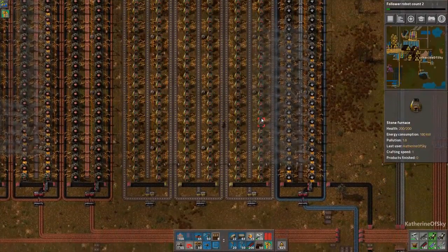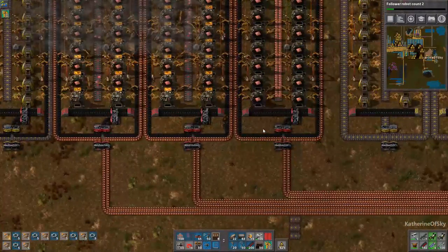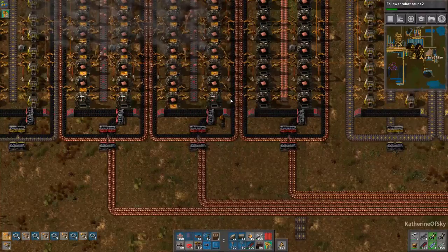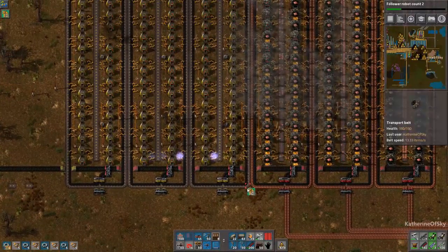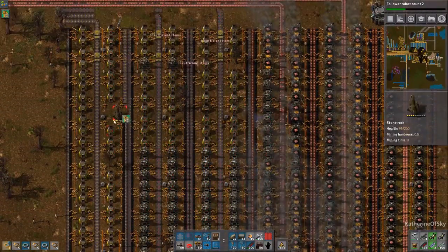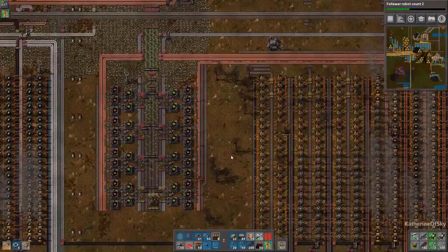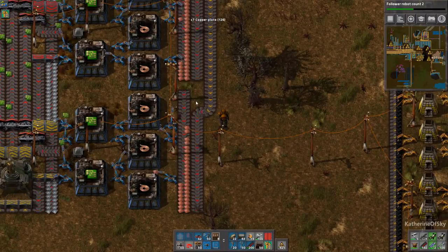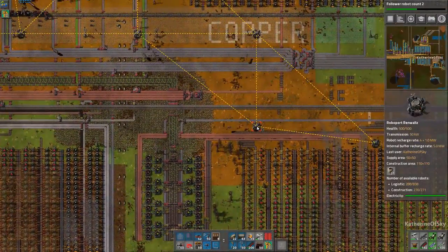There are just a couple of squares that the RoboPorts don't cover — that's strange, I must not have pressed shift when I clicked down. We need to build more of this array and we're going to have to move this splitter as well. As you can see it's going plenty far and I have no more belts. I think I'll wait for robots to deliver stuff to me, and the rest is going to happen in the next episode.